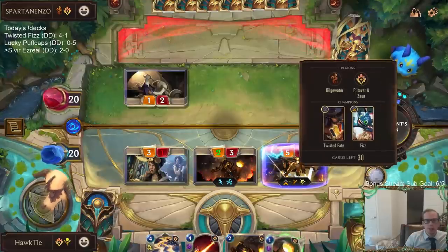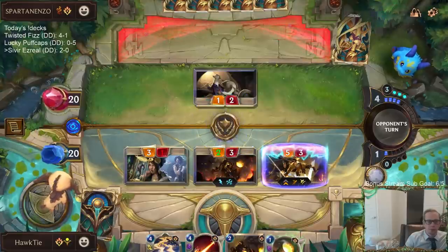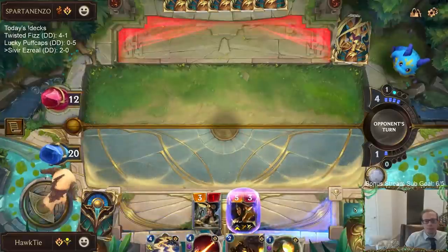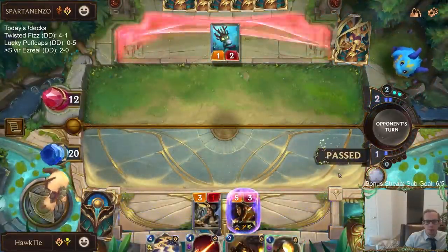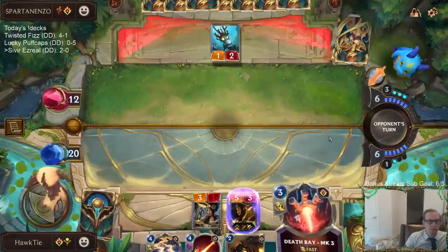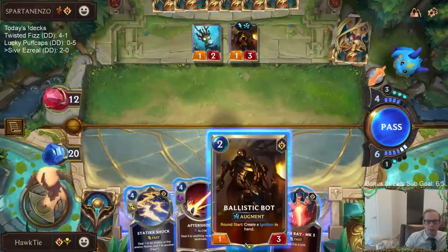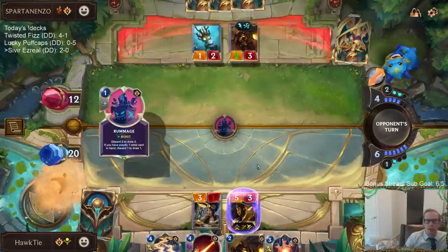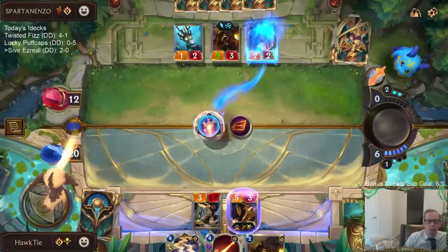You don't see a whole lot of pool shark in this Twist of Fate Fizz deck, but that was a really nice pool shark right there. They've played lots of rummages — okay, so no more rummage in the entire deck. They are rummaged out.